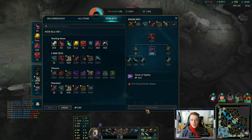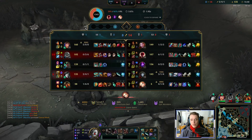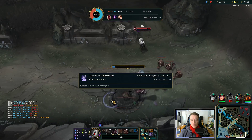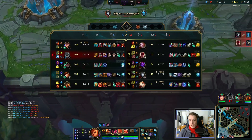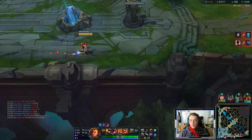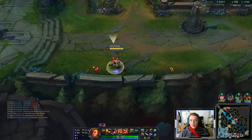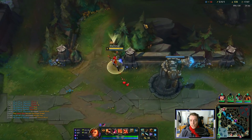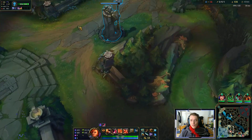Since we already have crit, no problem buying a Crit Cloak here — getting closer to that Immortal Shieldbow. Obviously Shieldbow doesn't save us when Malzahar flanks us from our backline, but if we play it correctly and don't run into these, we're definitely fine.